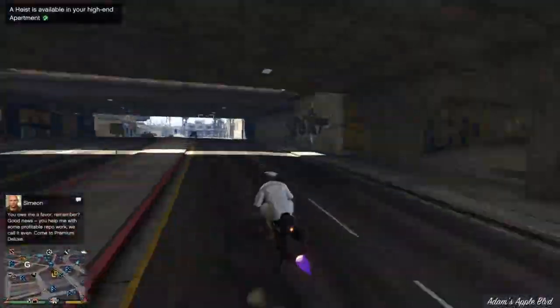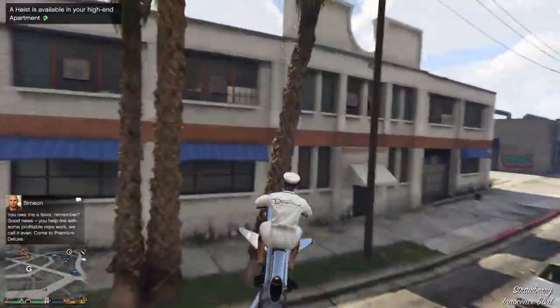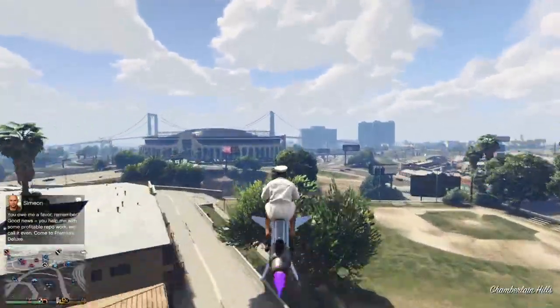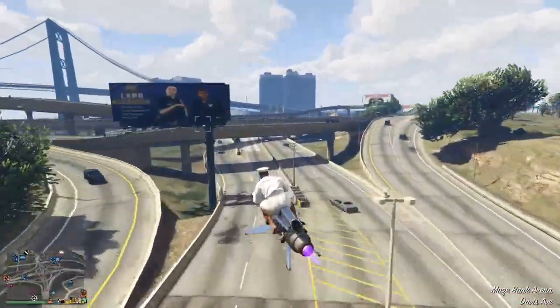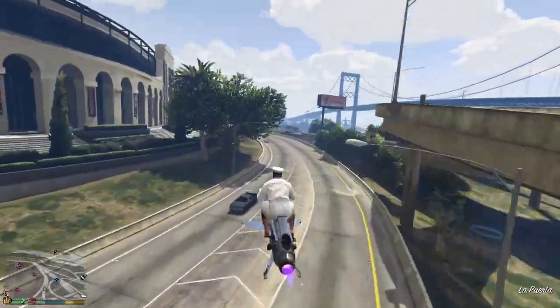First of all, you need to be glitched out for Give Cutter Friends. I'm doing the method where you enter the Terabyte garage and join your friend in a different session — this is the easiest way. You can use the other method I posted with the arena, but I'm going to show you the method I use mostly, which is very easy to do.